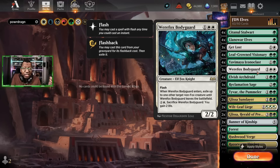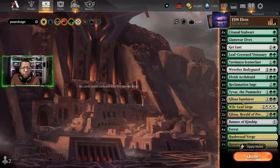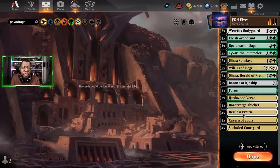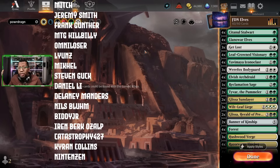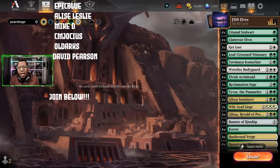The final decklist: four Sentinel Stalwart, four Lana Were-Elves, three Get Lost, four Leaf Crown Visionary, four Yavimaya Iconoclast, three Werefox Bodyguard, four Elvish Arch Druid, one Reclamation Sage, two Tyvar the Pummeler, two Glissa Sun Slayer, three Wilt-Leaf Liege, two Glissa Herald of Predation, two Banner of Kinship, four Forest, three Hushwood Verge, four Razorverge Thicket, four Restless Prairie, four Cavern of Souls, four Secluded Courtyard. This was a blast — if you want to see a sweet dragon deck we played using a new Foundations card, check out the next video. See you next time!